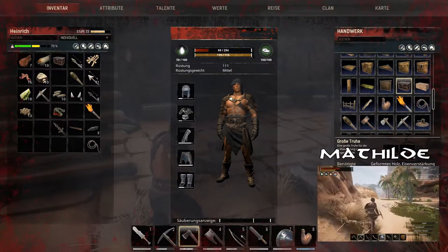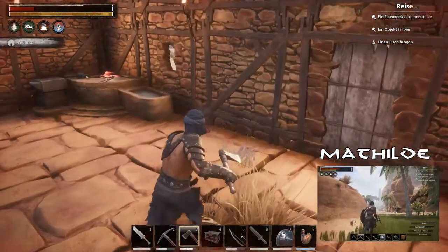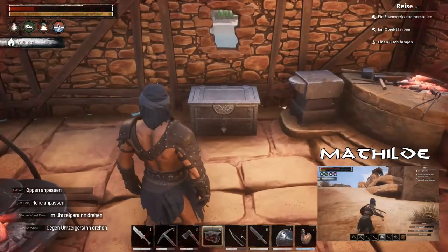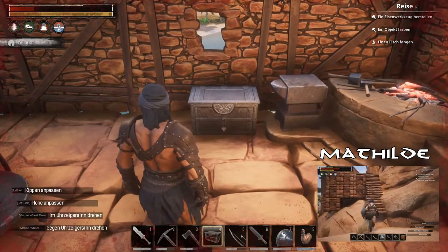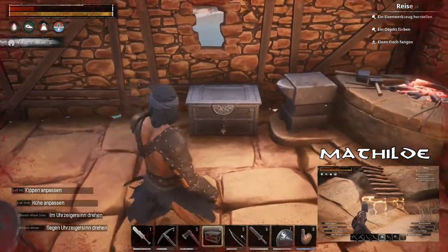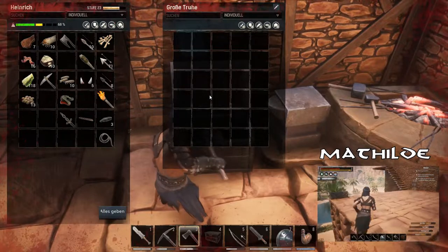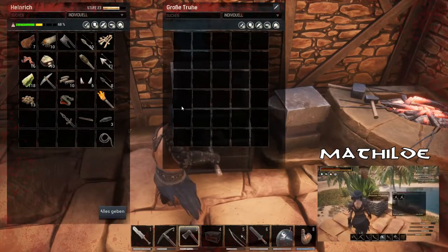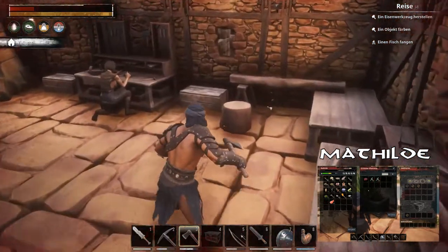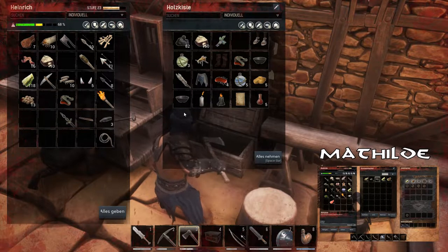Ich bin jetzt echt mal gespannt, wie viel Platz wir jetzt in dieser Truhe haben werden. Und ich muss erstmal überlegen, wo wir die Truhe hinbauen. Soll ich die direkt neben die Spiegel bauen? Mach mal. Ich kann ja mal Schilder lernen, dann können wir vielleicht so ein bisschen sortieren, dass wir wissen, was für Zeug in welcher Truhe ist. Wir haben sechs mal fünf Felder. Die normalen haben nur vier mal fünf Felder – also schon zwei Reihen mehr.